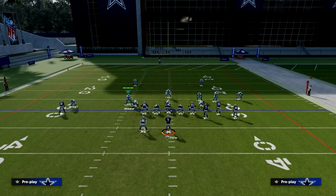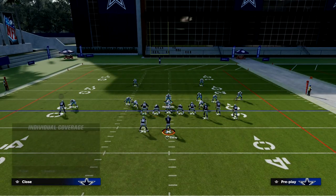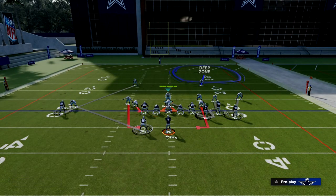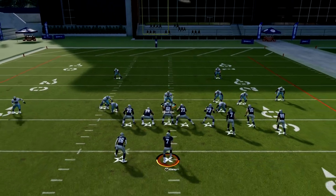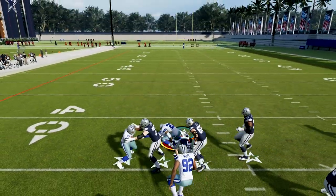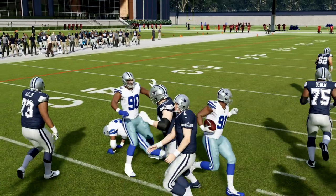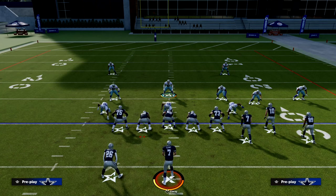Now pair this with the second setup: simply blitz this guy off the edge, then man up and do the scissor adjustment. Now we have a really good blitz to pair with our incredible coverage defense, and this is how the defense is going to be absolutely incredible for you. If you want to learn the ins and outs of this defense and stay up to date on how we're going to put coverages behind this new meta shift — where man coverage just got a thousand times better with the latest updates, specifically shaded underneath man coverage — that's significantly better.